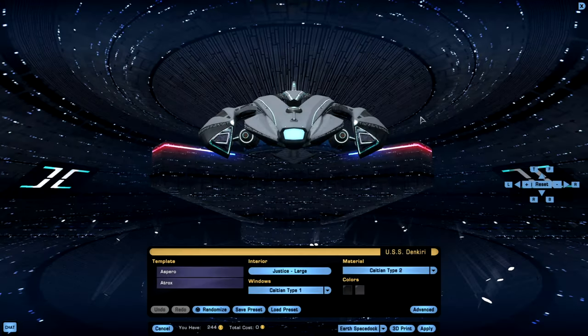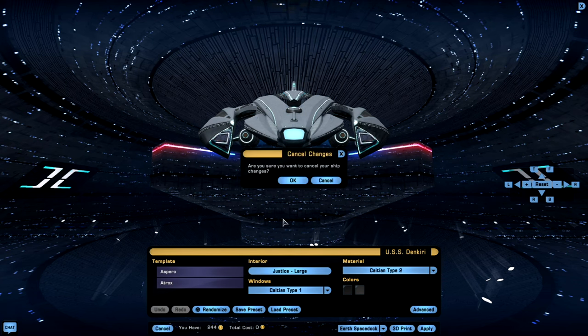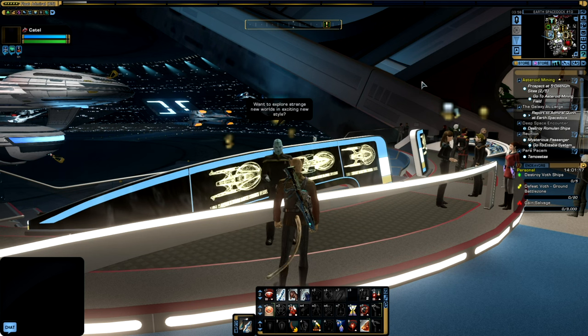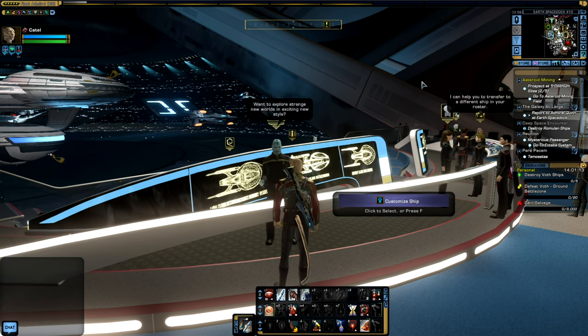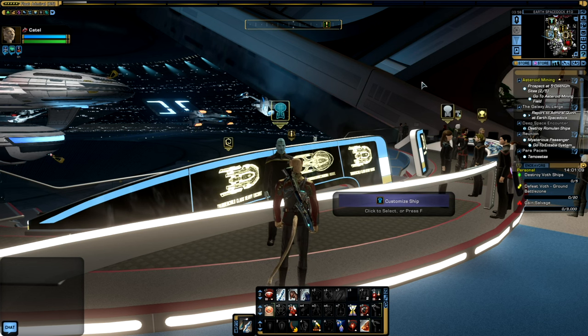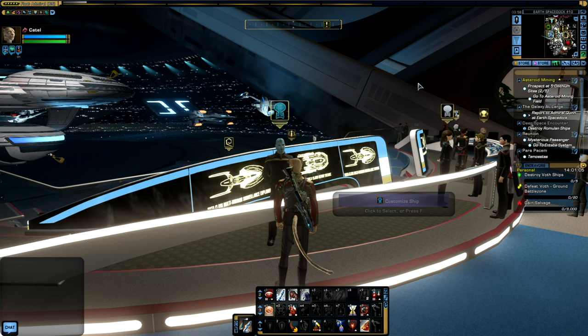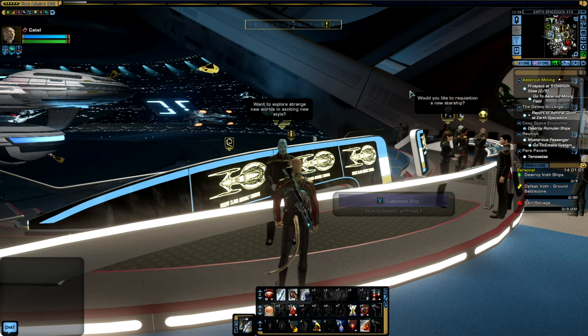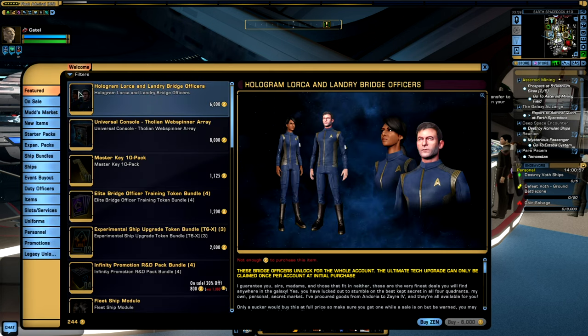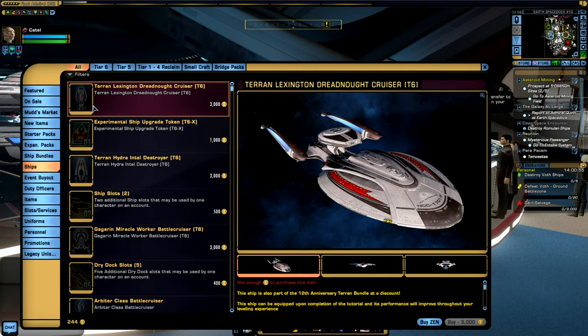Once you have selected your bridge and want to visit it, before we get into how to actually access your Starship bridge, let's dive into a little bit more detail about the bridge packs. To purchase bridge packs, you will need to go to the Zen Store, just under the mini-map, and go to the Ships tab, then navigate to the Bridge Packs tab.